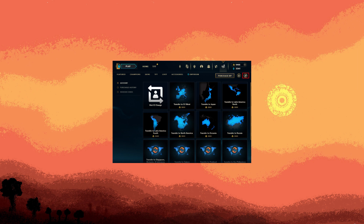Now choose the desired region you wish to switch to. Take note that this process incurs a cost of 2600 RP, approximately equivalent to $23 in real currency.